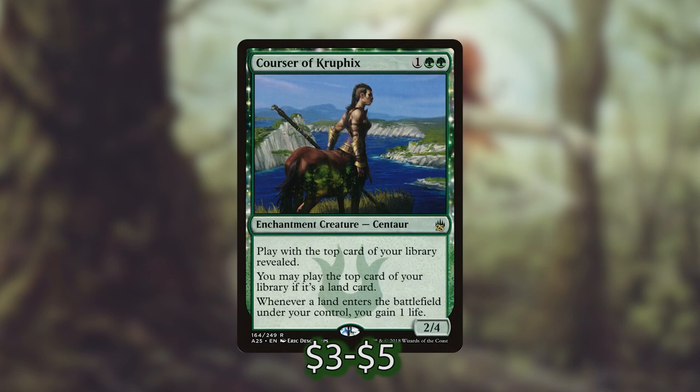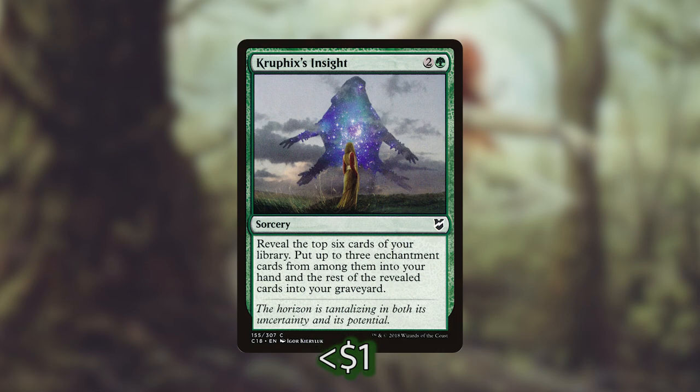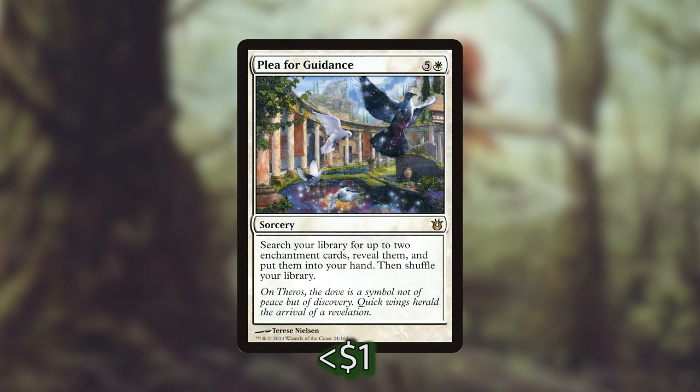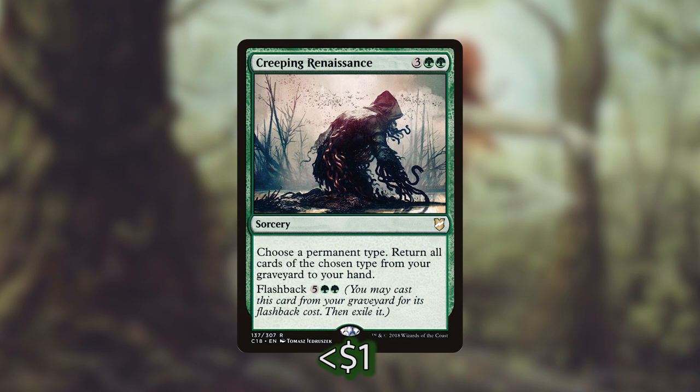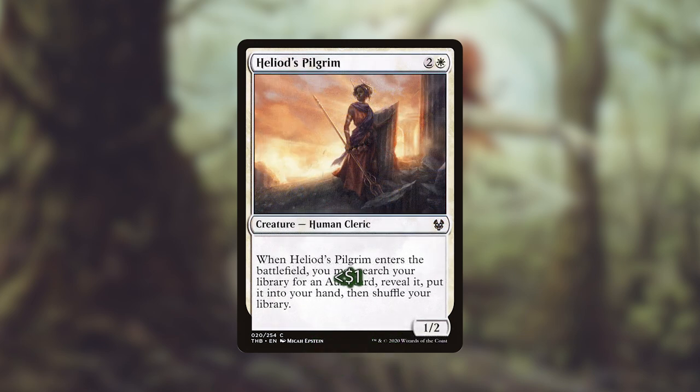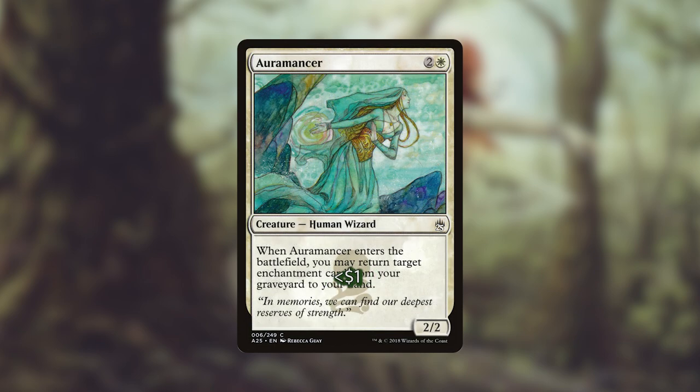We're not just counting on enchantresses for card advantage. We've got Courser of Kruphix, which lets us play lands from the top of our library. Kruphix's Insight puts three enchantments from the top six cards into our hand. Three Dreams tutors for three different auras right into hand. Plea for Guidance gets two enchantment cards into hand. Creeping Renaissance returns all enchantments from our graveyard to hand and can be flashbacked. Open the Armory, Idyllic Tutor, and Heliod's Pilgrim each tutor enchantments. Replenish and Oromancer recover enchantments from the graveyard. That's 20 total cards letting us churn through our deck.